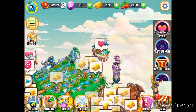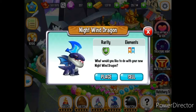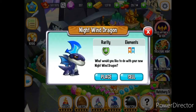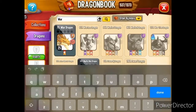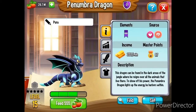So we've gone over an epic, a rare, and a very rare. Let's talk about the Night Wind Dragon, which is a very rare dragon. Let's take a look at what I had to breed together to get him. Just note that even though I had this outcome, it may be different for you - but if you try it a few more times, you should start getting similar results. To get the Night Wind Dragon, I had to breed the War Dragon, which is this one right here, and also the Penumbra, which is this one right here. That's how I got the Night Wind Dragon.